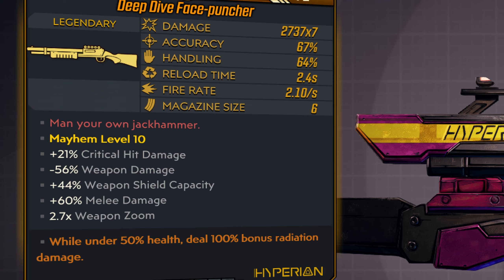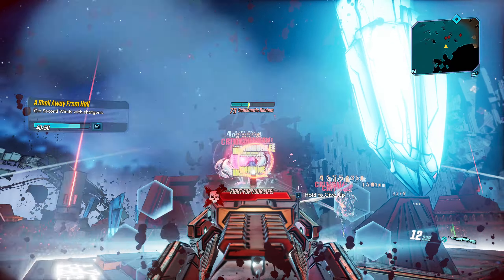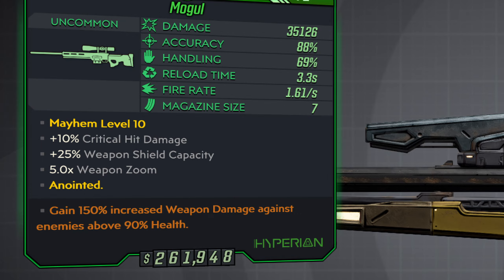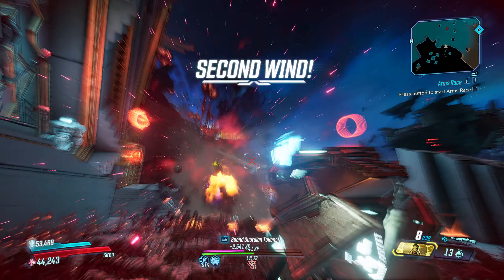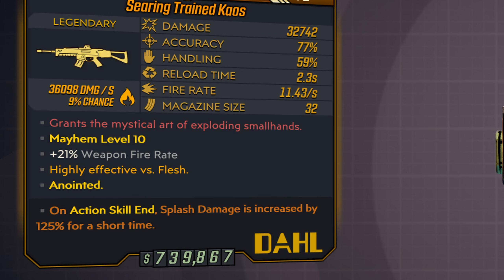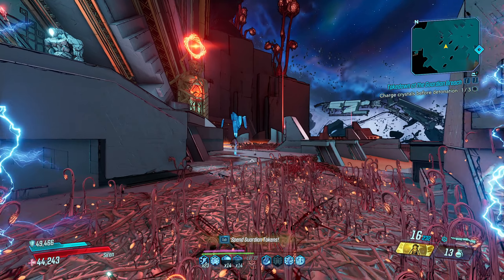Just to name a few: while under 50% health deal 100% bonus radiation damage, which is very good on a Deathless Moze build; deal 150% extra damage to enemies over 90% health, a great anointment for rocket launchers and sniper rifles; as well as on action skill end gain 125% increased splash damage, and after exiting Iron Bear gain 160% increased splash damage — both good for splash damage builds.